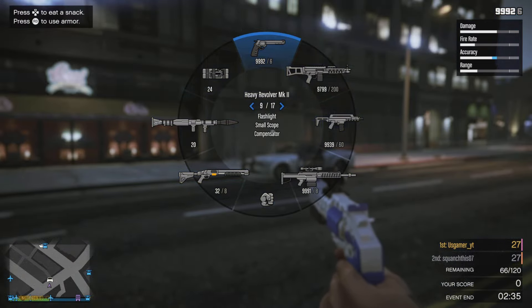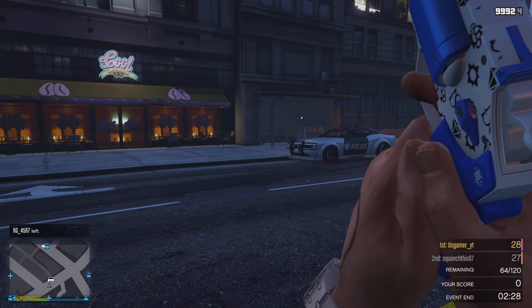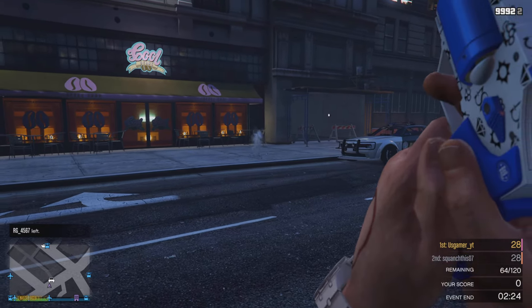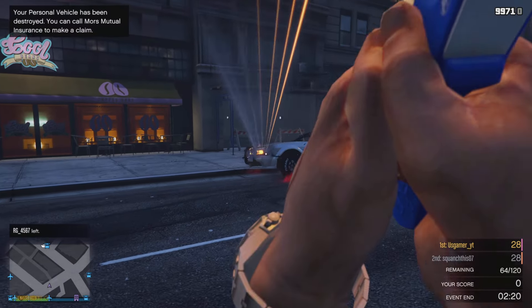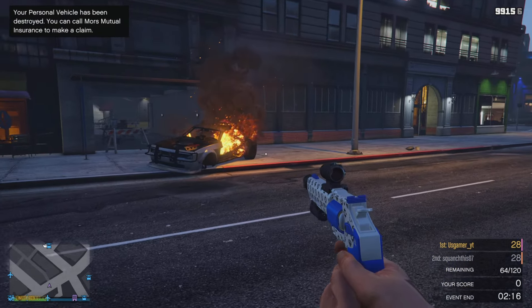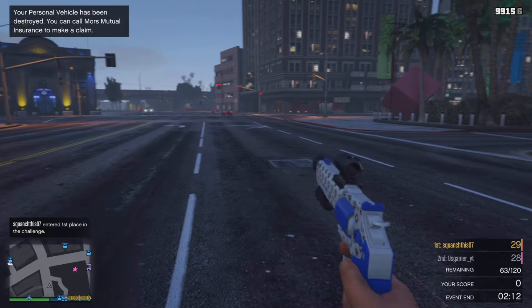Once you do that, hold R2 and the weapon wheel at the exact same time, then let go of the shooting button — R2 — and the weapon wheel at the exact same time. You need to keep shooting until the last bullet. As you can see, I'm shooting on my cop car — boom — minigun. Super easy.